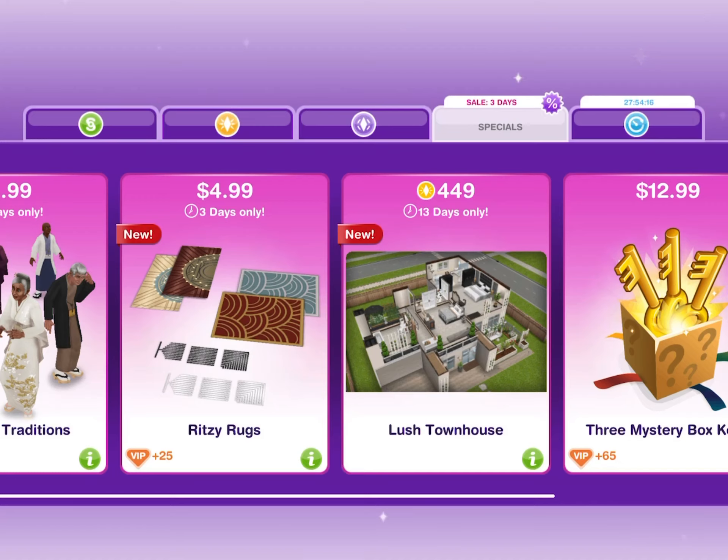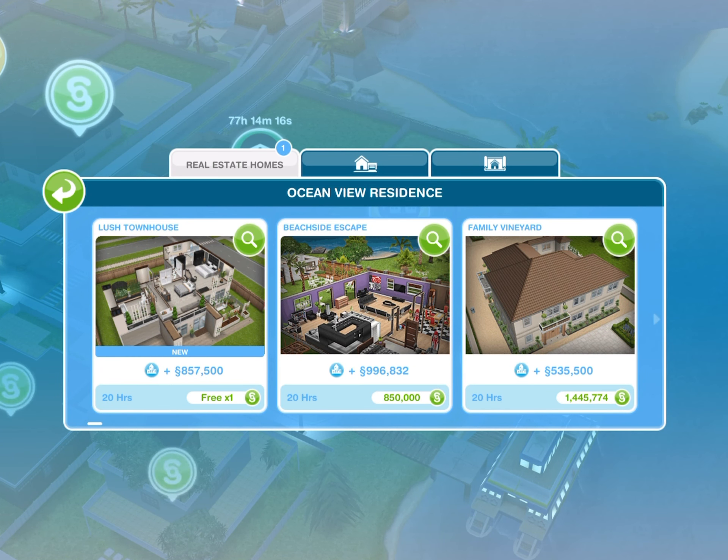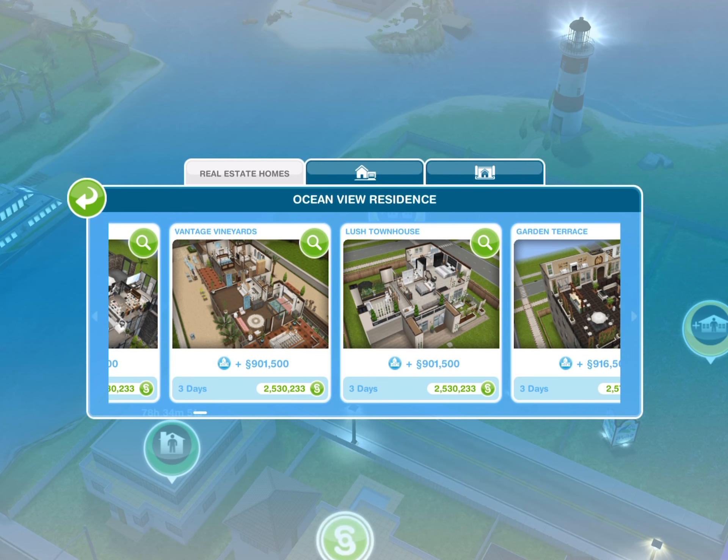Hello sim friends, we have another LP house in the online store called the Lush Townhouse, on sale for $449 LP. This house was originally created by Zelda Simoleons and I'm going to have her channel linked in a card on the right-hand side. As always, the first house is free and then after that it costs over 2 million simoleons.